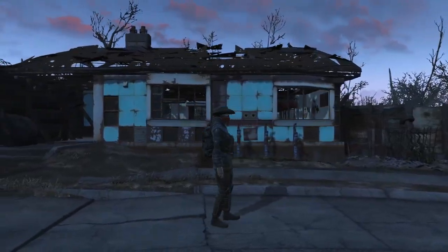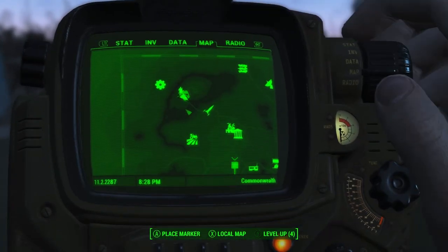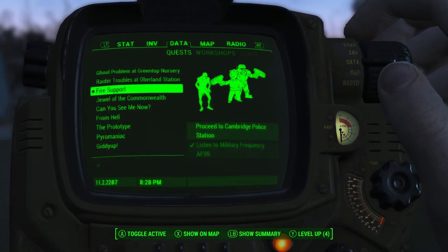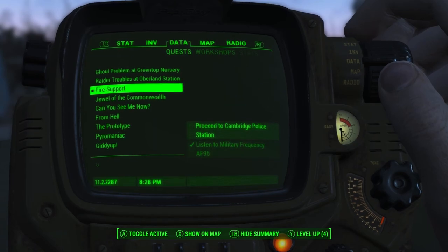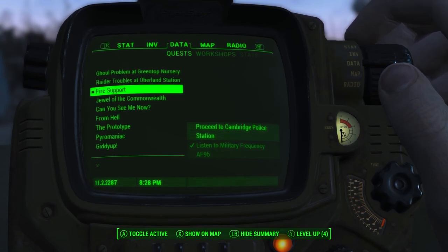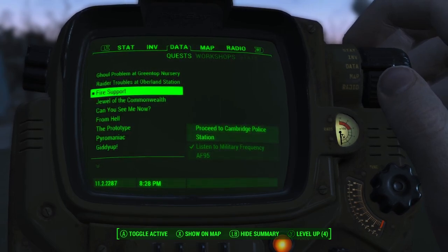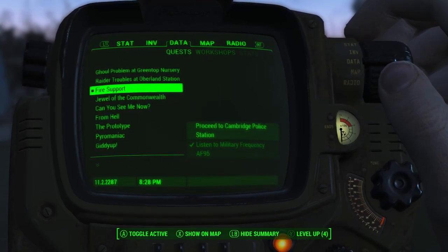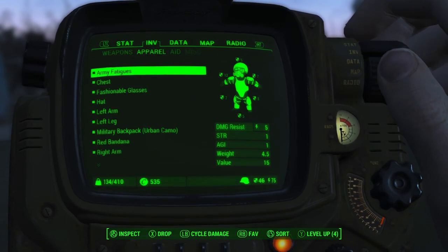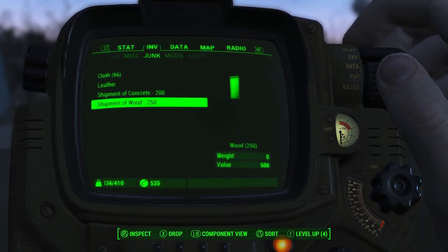What are we going to do today? Today I think we're going to take on our first storyline mission — we're going to do Fire Support, go and meet Paladin Danse, and get that part of the quest all up and running. But first, before that, we need to go back to Abernathy and Tenpines Bluff and finish off a little bit of stuff there. I've managed to get in my inventory some shipments of concrete and wood, so hopefully we should be able to do that.